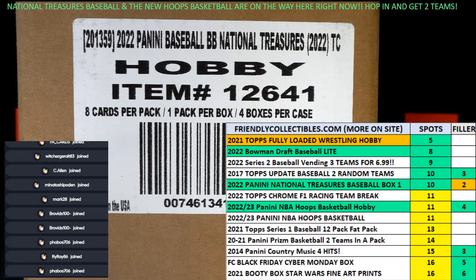All right, race time. This is Filler D Race for National Treasures Box 101. We've got four racers at the line, 30 seconds on the clock. The winner of that race will be getting one spot, which is two teams in the National Treasures box break.